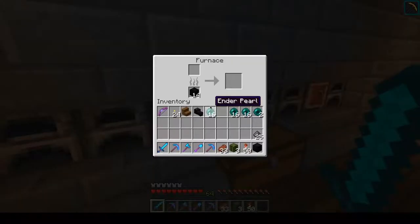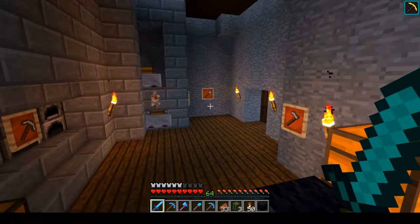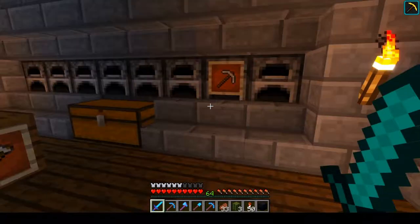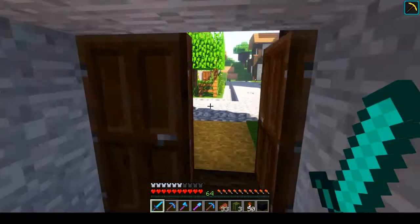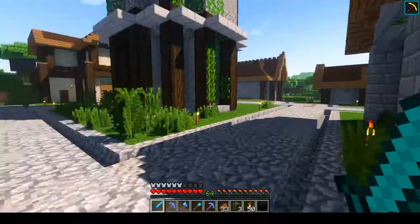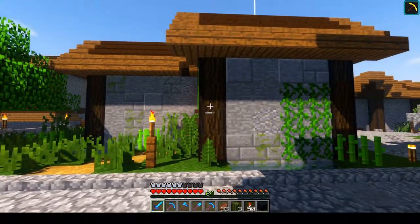I've been using it quite a lot. We've been using blocks of coal instead of just coal — maybe we can save a little bit on it. And this is the nether portal house — it's nothing special.